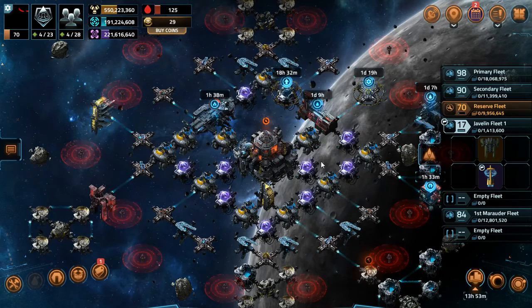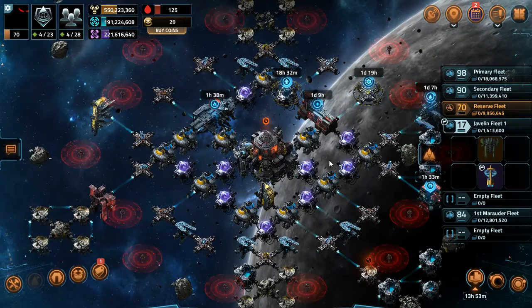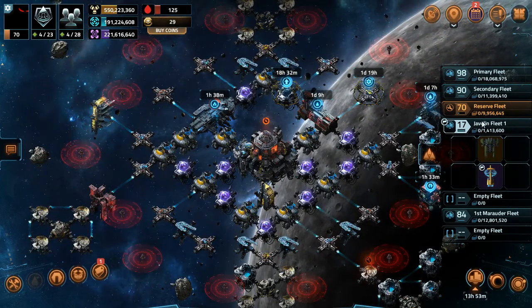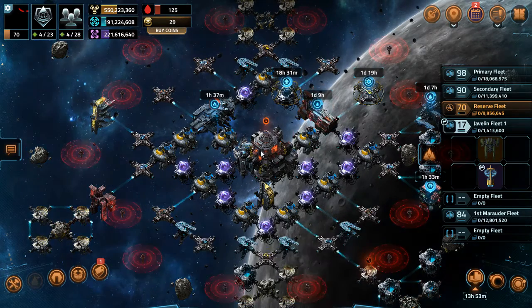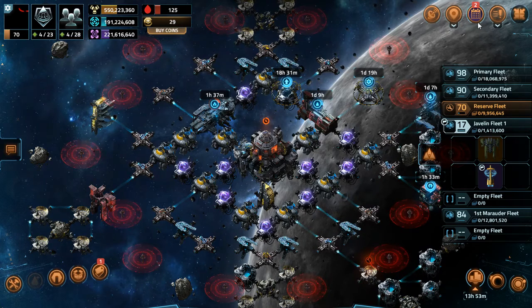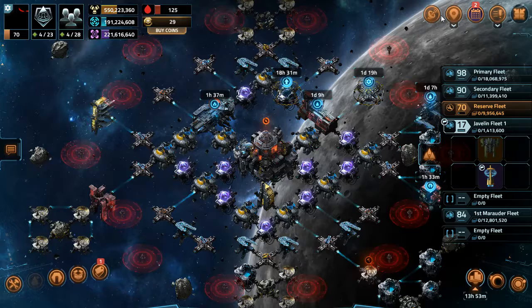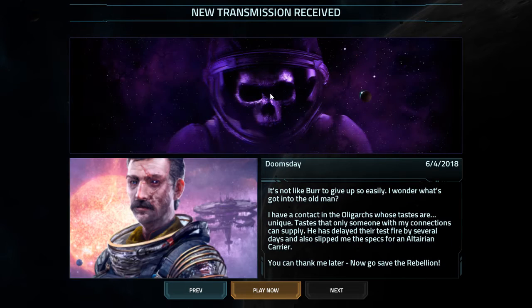We're going to kick back for a bit. What am I doing? Farming, upgrading, repairing, modifying fleets, building up a cargo fleet, things like that. Small things that don't matter that much. As it stands right now, the only thing we can do is speculate about the event, how hard it's going to be, stuff like that.